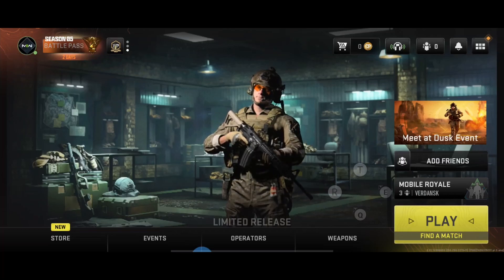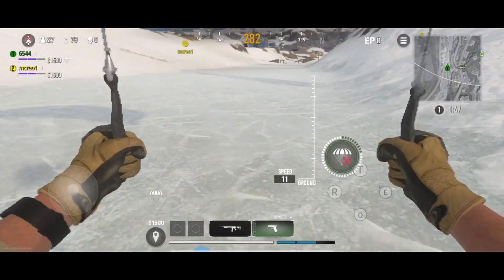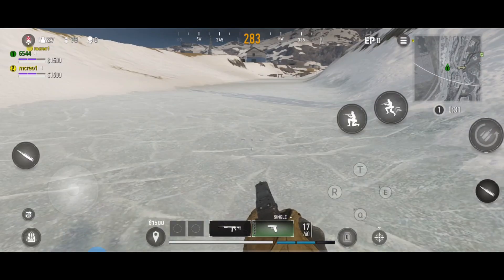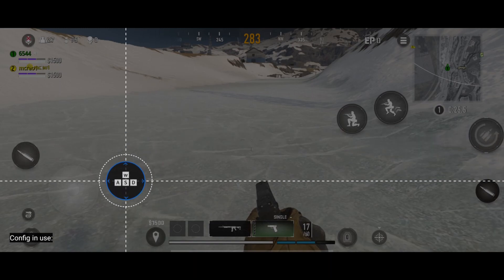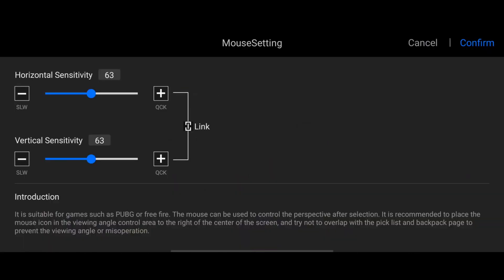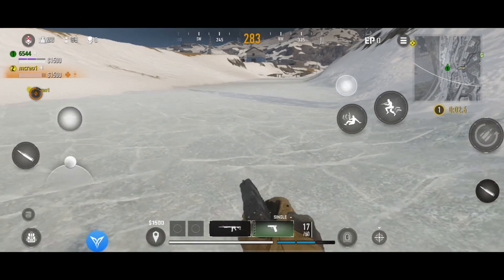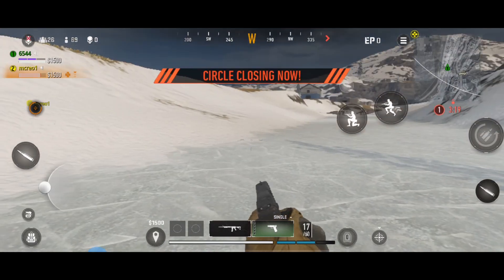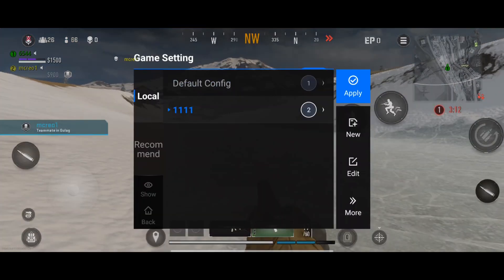First we will make a key mapping. Open the FlyVG app, click New, drag the WASD button here and the mouse here. Double-click the mouse, decrease the sensitivity of the mouse to your liking, confirm, and let's save this first. Give it a name, confirm, and let's move on. Let's do basic drag-and-drop.